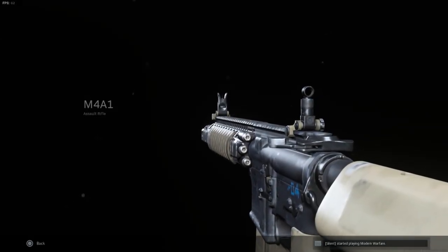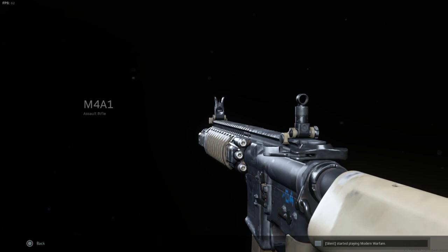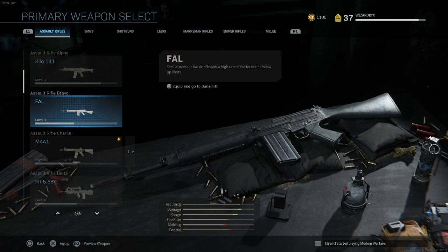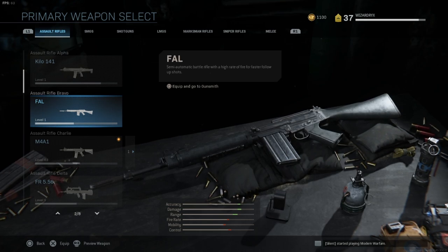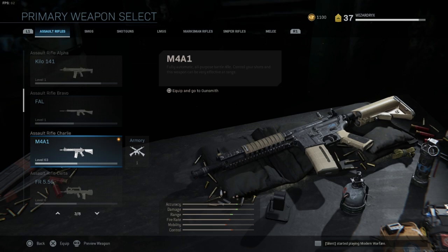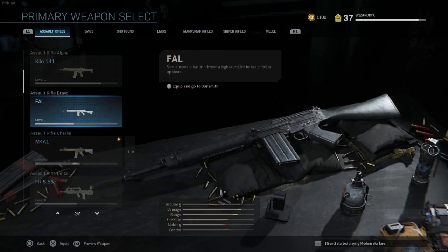What's up guys, it's the wizard, and today we look at the M4A1 assault rifle recoil pattern. We're going to be skipping the FAL because it is a single shot — it's a semi-automatic battle rifle with a high rate of fire for faster follow-up shots. Because of single fire we're gonna skip it. If you guys really do want to see a video, let me know down in the comments below. It's not worth using yet unless you have something that holds its recoil down.